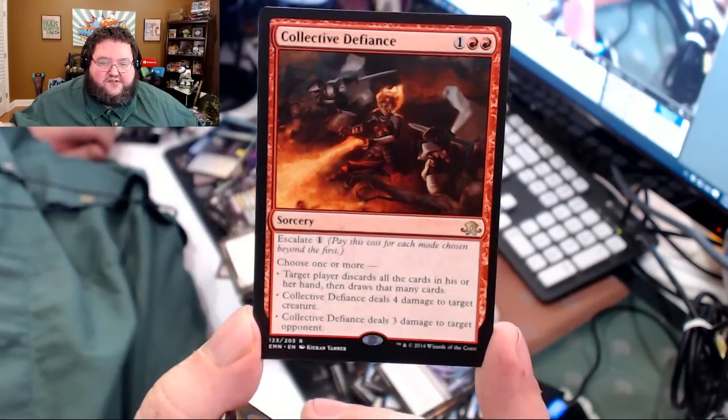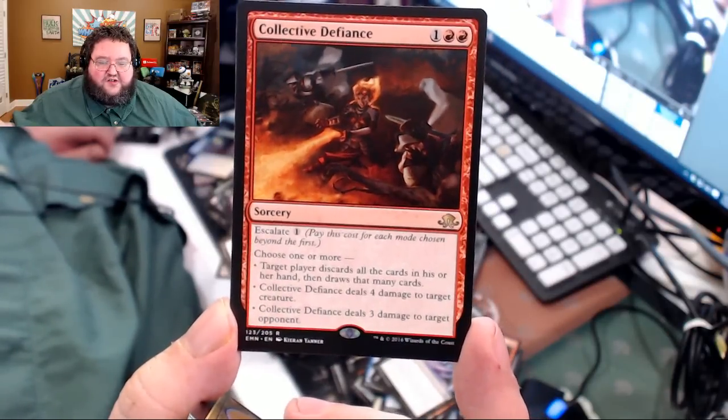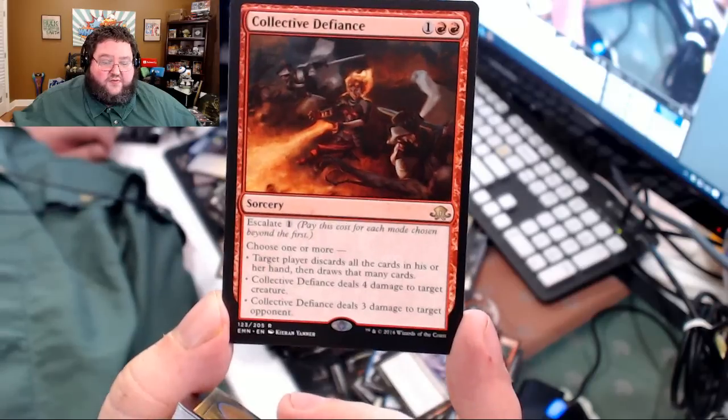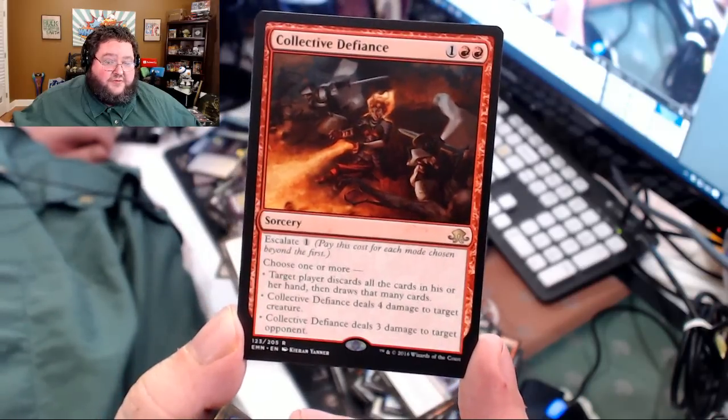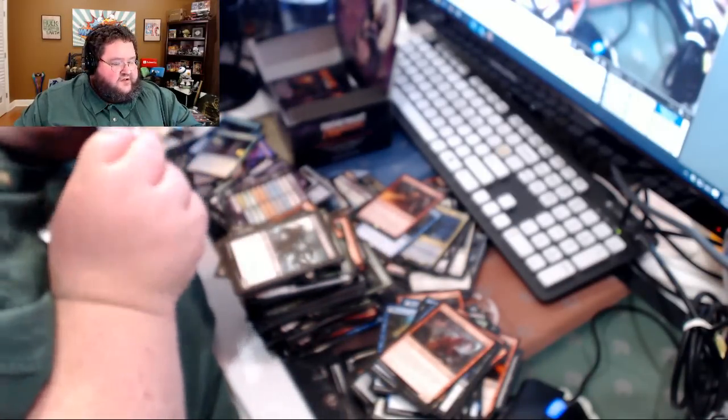There's the red Collective Defiance — three casting cost. Target player discards all the cards in their hand and draws that many cards, or four damage to a creature, or three damage to a player. That does work. I wish it could have been four to a player and four to a creature as well, but beggars can't be choosers — it's good enough as it is.